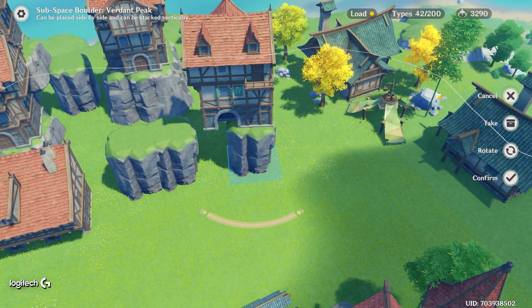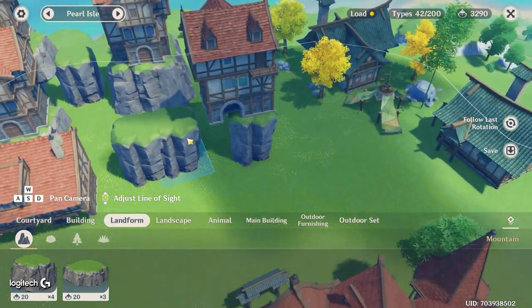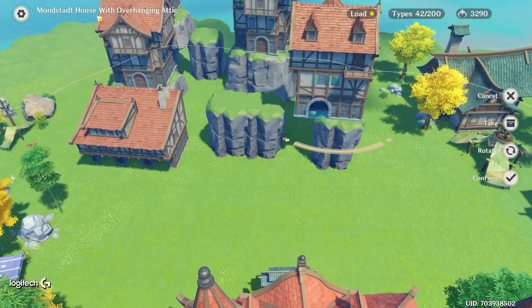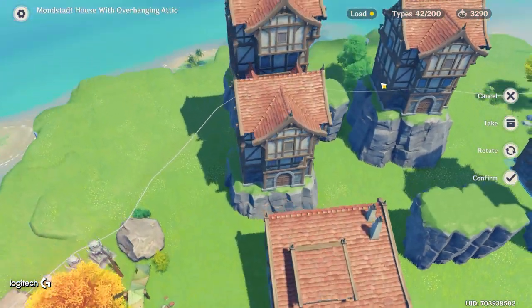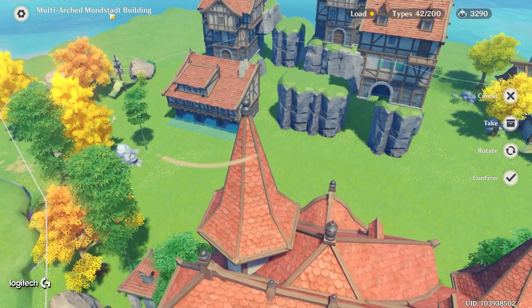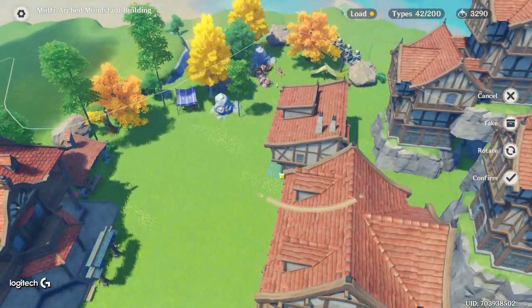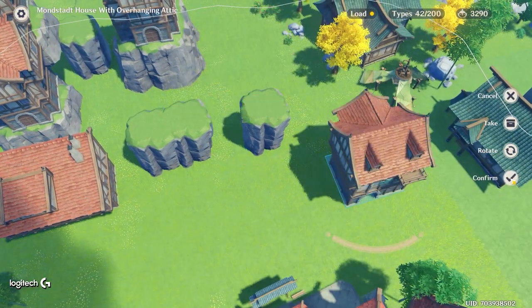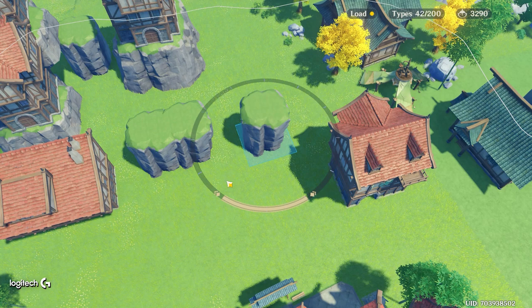You need to be around level three trust rank — that's when you get the stone pillars. I'm using the Mondstadt house with overhanging attic, which works best. Also the multi-arched Mondstadt building works well. If you're level three you probably have these by now and can craft them. You'll need the items called the Subspace Boulders Verdant Peak.